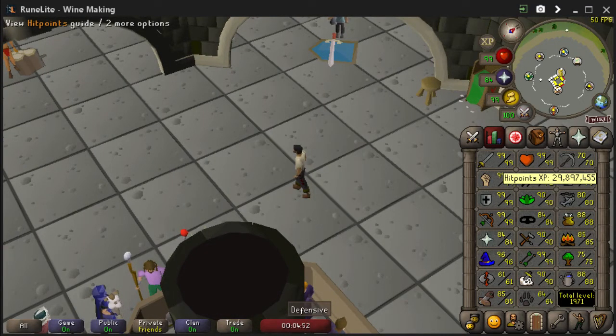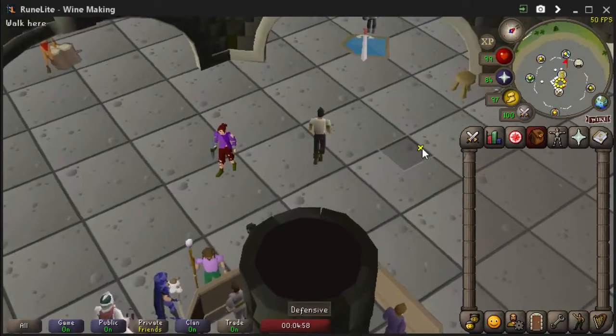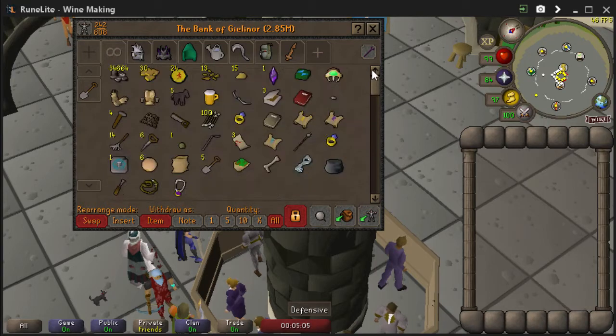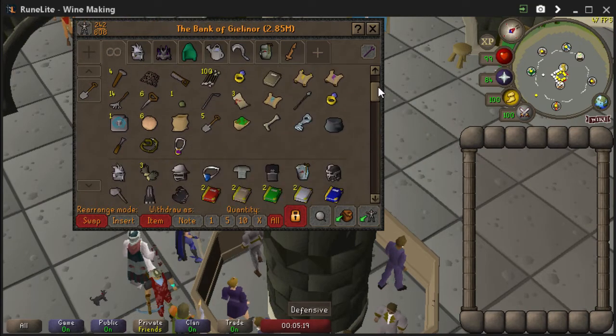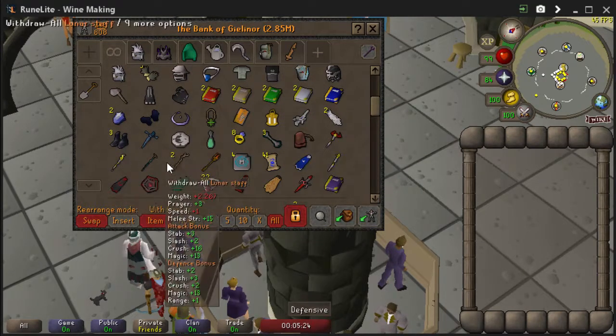Hello and welcome to a new video. This is my max main account. I'm going to show you how I'm going to get to five max cash stacks from nothing basically. I've got a tentacle whip there, 2.85 mil it says on the bank checker. I've got a crystal bow, and I think that's about it in terms of value on the account.